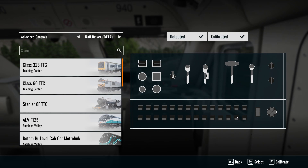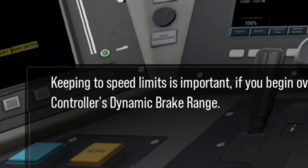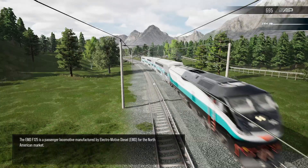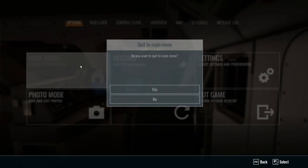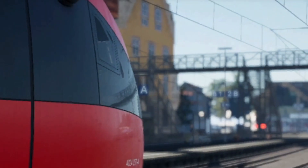We should be good now, it's in full throttle. Keeping the speed limits is important. The EMD F-125 is a passenger locomotive manufactured by Electromotive Diesel for the North American market — that's great, man, I'm just trying to learn how to drive. 700 horsepower, that's great. I really don't care.